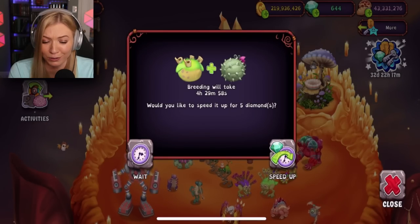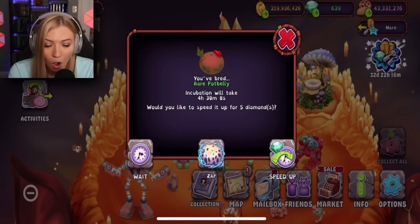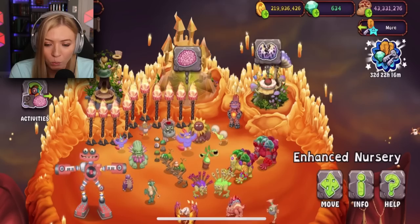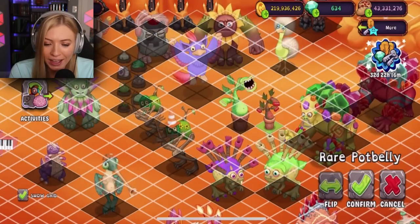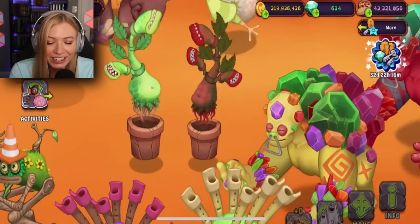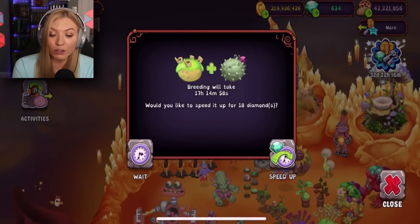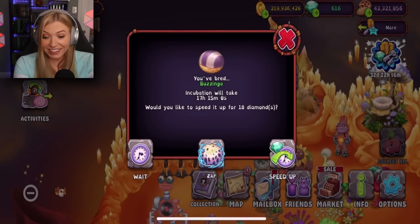Attempt number something. A werepotbelly? Wait, what? Look at them dancing together, it's so cute. All righty, here we go again. 17 hours, 15 minutes — that's a Bazinga.